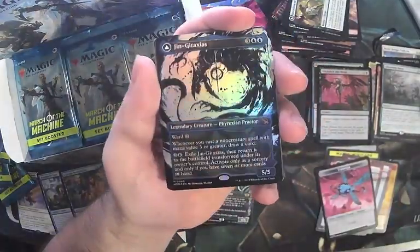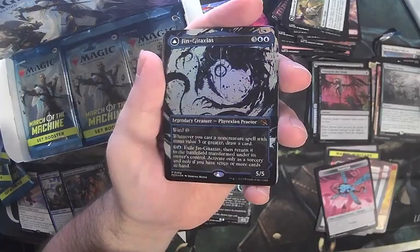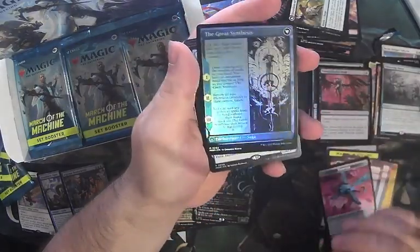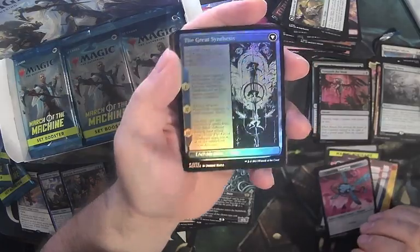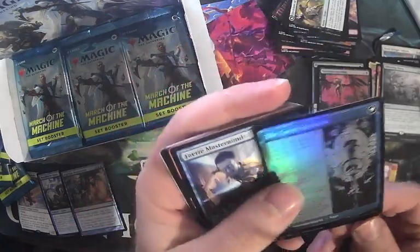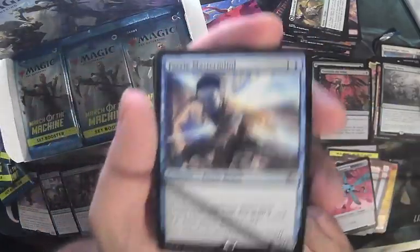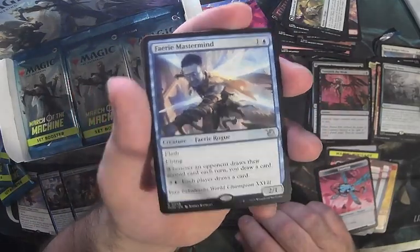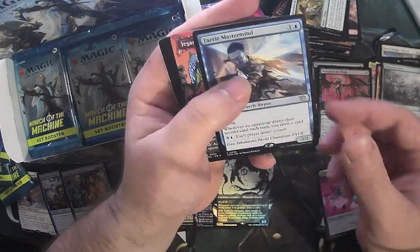Foil Mythic for the box — Jenga Taxius! It's a good old Foil Mythic. Oh my gosh, this pack is awesome — the Great Synthesis on the back, that should be a cool $10-ish. And here's another real goo — we got Fairy Mastermind. Nature is healing, folks. We got regular rares floating around like $10.